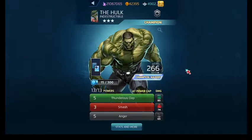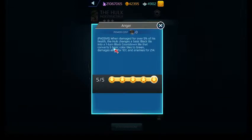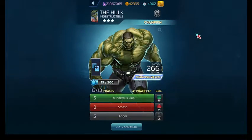His Anger ability is a passive. Anytime he's damaged for 5% of his health total, it creates a one-turn countdown tile that does damage to both the enemy and the friendly team, and creates five green basic tiles on the board. So if you get Anger triggered twice, that's 10 free green tiles you didn't have on the board to begin with.